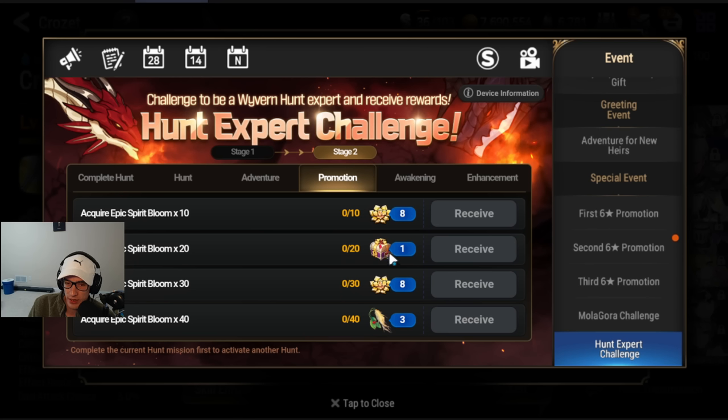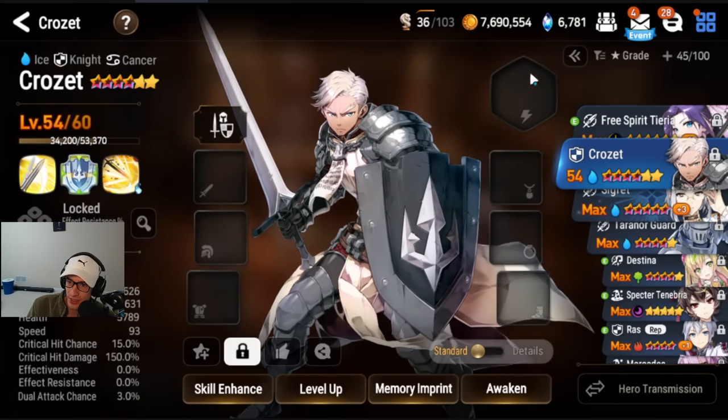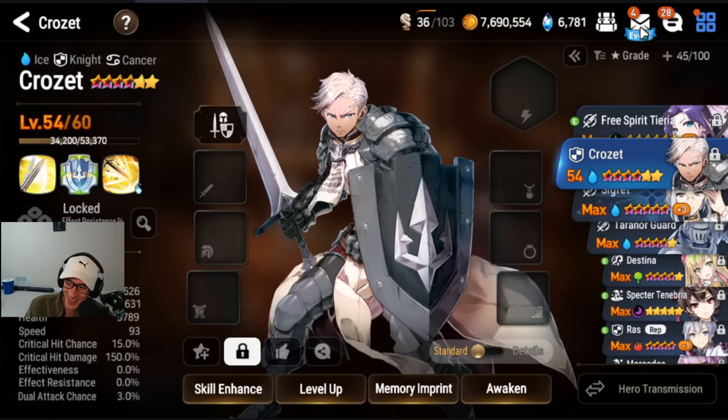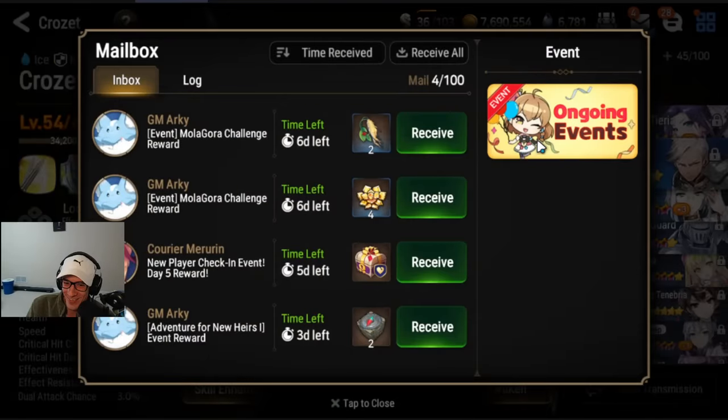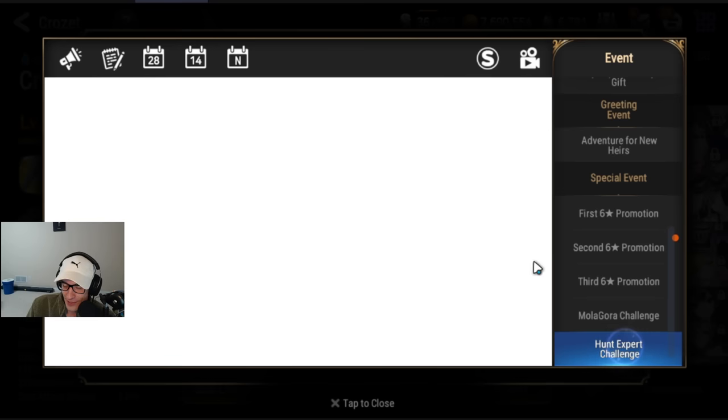Make sure you don't spend your stigma/spirit blooms until you complete the Hunt Challenge portion first, because now I have to farm twice as much to unlock that attack set — which is super annoying. Hopefully you watched this far and don't make the same mistake I did.